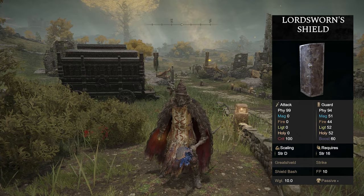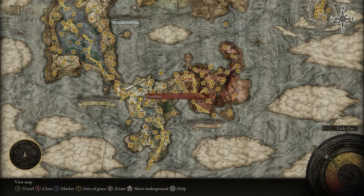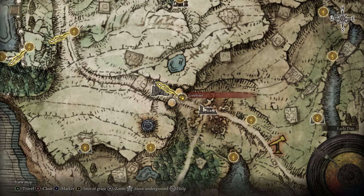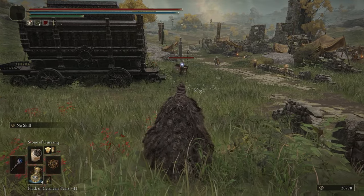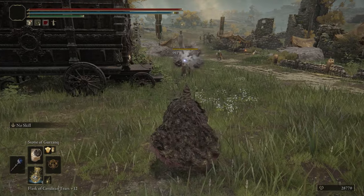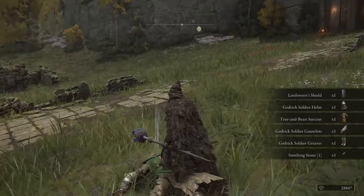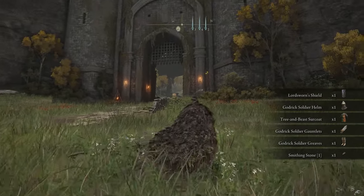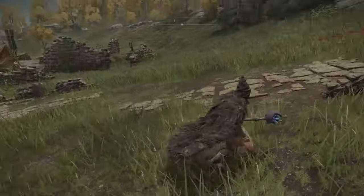If you'd like the Lordsworn Shield, head over to the Gate Front grace, right where you begin the game. Right nearby the grace this guy right here will have the shield in his hand and he has a chance to drop it. You can see the Lordsworn Shield over there. If he didn't drop it, go back and rest at the grace again and kill him over and over until he drops it.